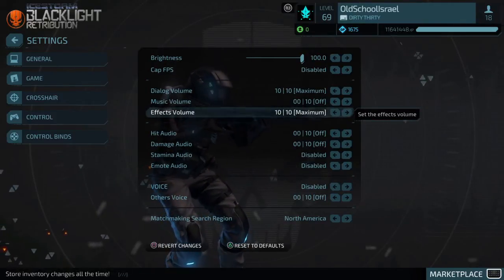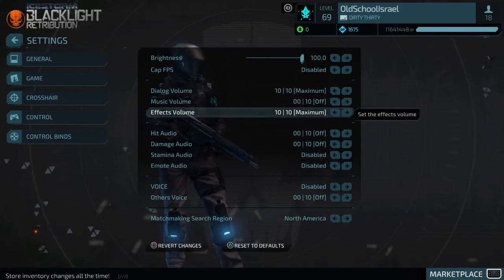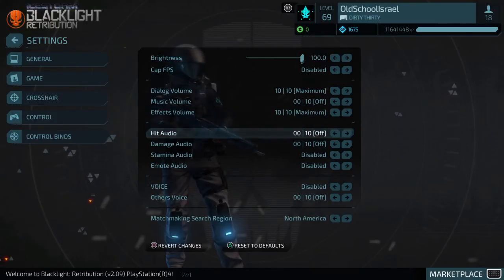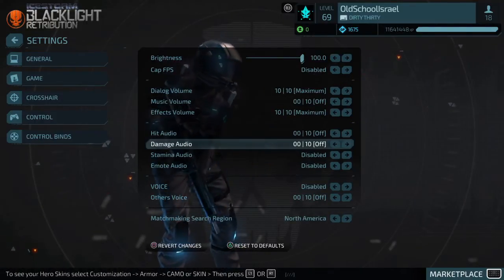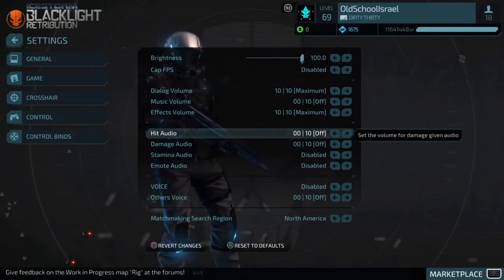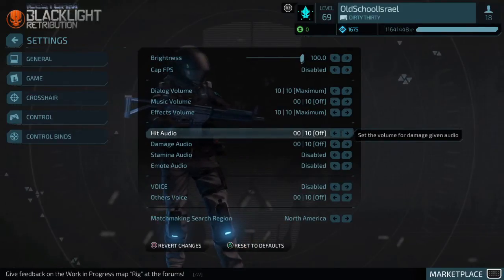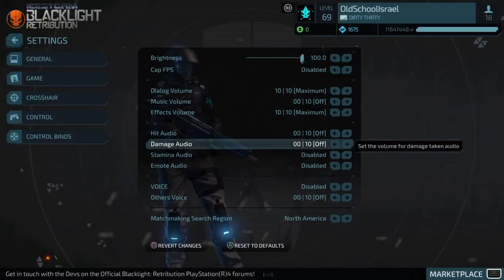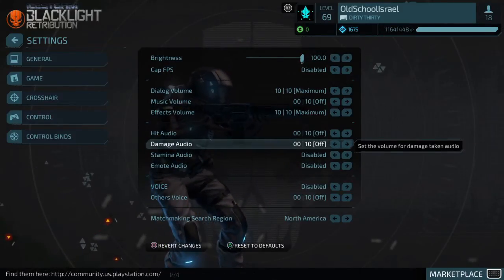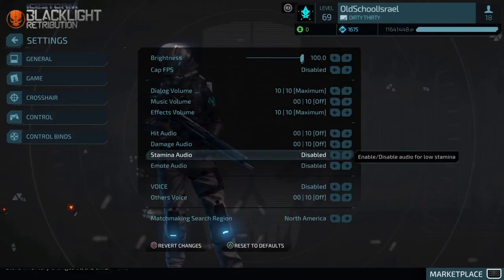Effects Volume — that's where you hear gunshots, grenades, and footsteps. I have it on max. Hit Audio and Damage Audio — I don't really care about those. As long as I see the red reticle, I know my shots are hitting. And for Damage Audio, if I get hit it'll show on the red mark on my screen, so that's fine with me.